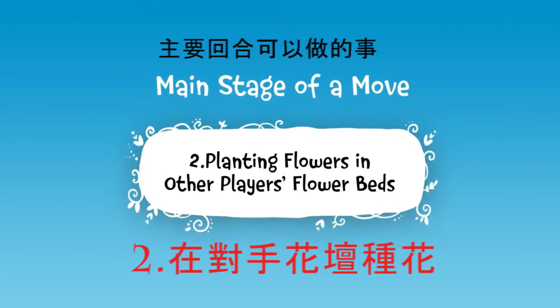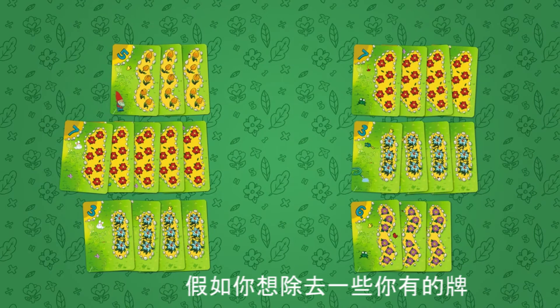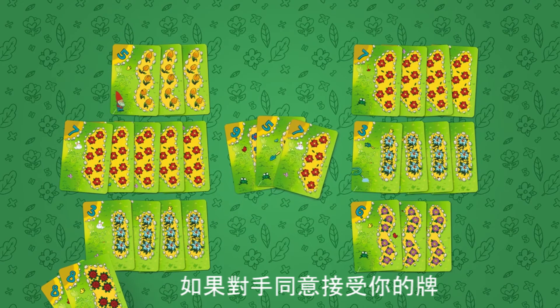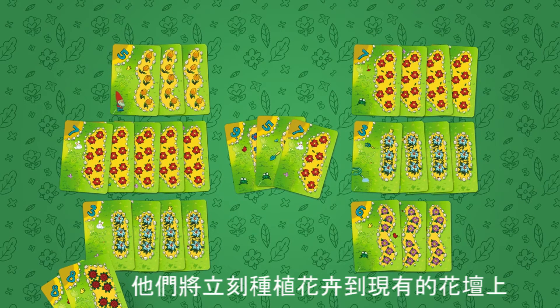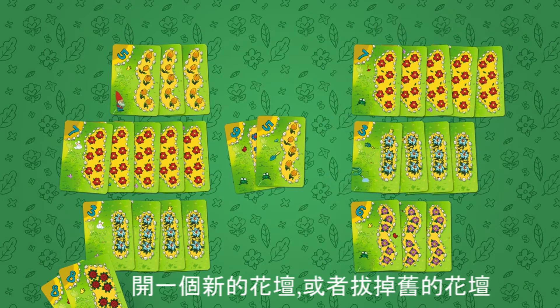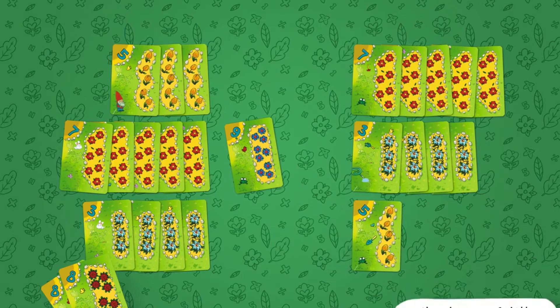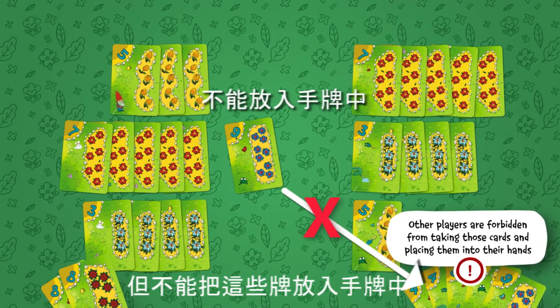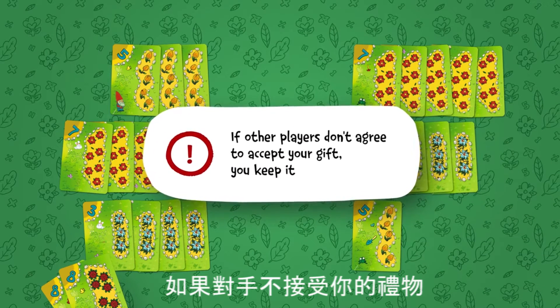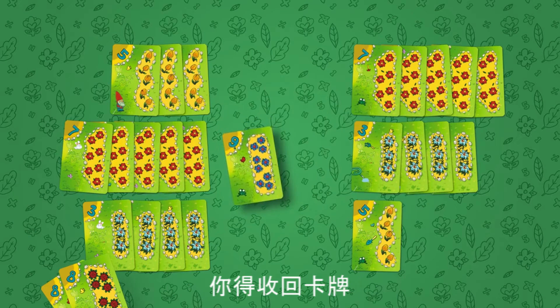Second, say you want to get rid of some of the cards that you have — you can offer them to other players. If the competitors agree to accept your gift, they have to use it immediately by planting the flowers to their existing flower beds, starting a new flower bed, or uprooting the old one. They can do anything but take these cards into their hands. If other players don't agree to accept your gift, you keep it.